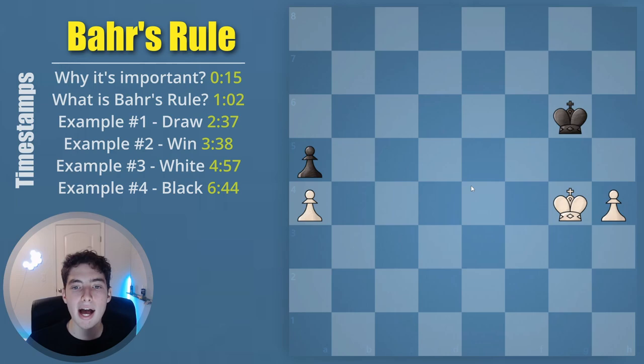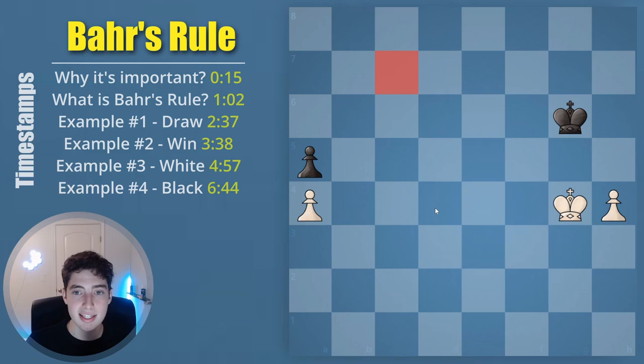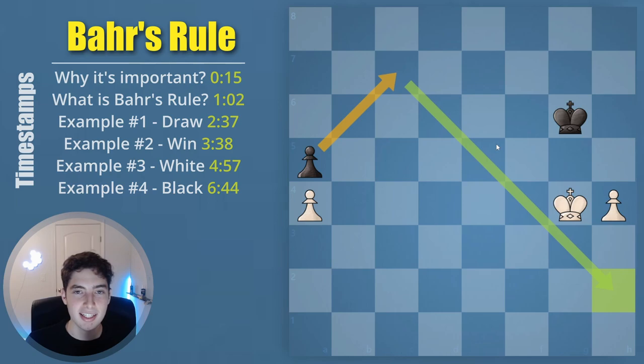Now if these three conditions are met, you can go ahead and apply Bär's Rule. You take the weaker side's pawn, draw a diagonal backwards, and essentially hit the bishop's file. This might seem a little complicated but you'll get used to it quickly. So you take this pawn, draw the diagonal, and see where it intersects with the bishop's file — in this case clearly the square on c7 — and then you draw a right angle the other way.